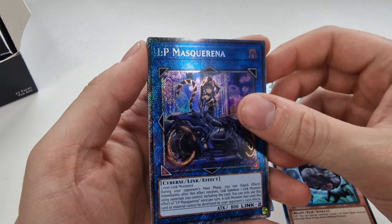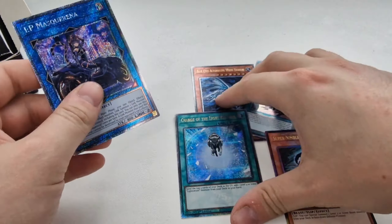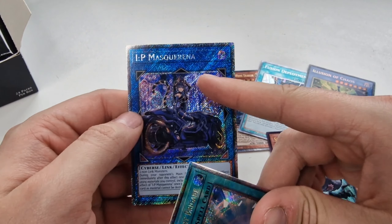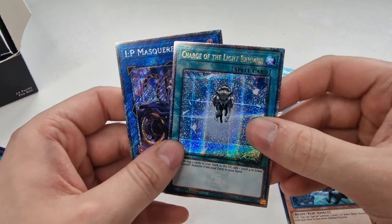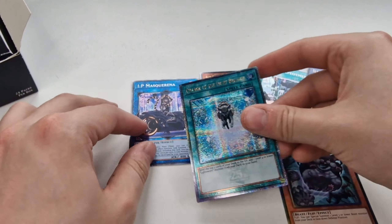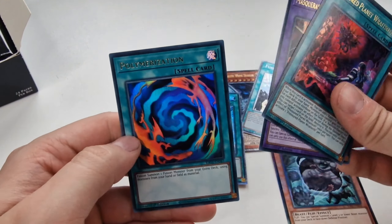Wait — that's a Platinum. Yes, it is Platinum. So these are the difference you can see between the Platinum and the Quarter Century Rare. They are similar in some way, but you can definitely tell it's a Platinum because of the border on the image, compared to the Quarter Century Rare which has the standard black border. Then we finish off the rest of the pack with Pressured Planet, Masquerina, and Polymerization.